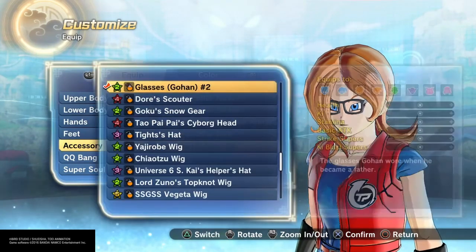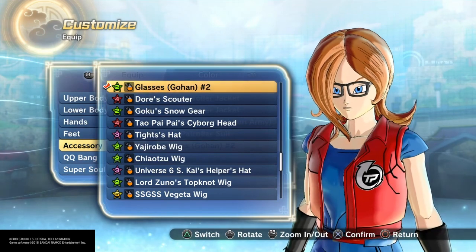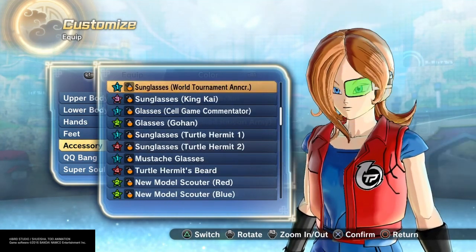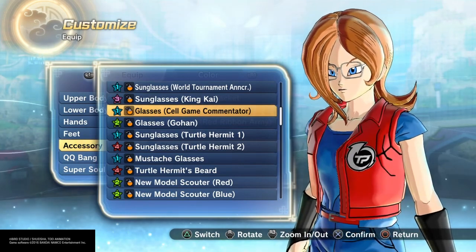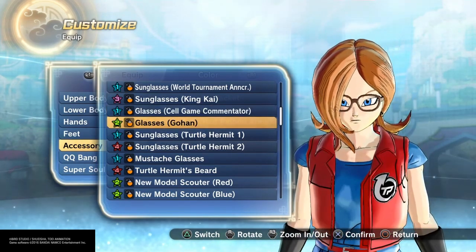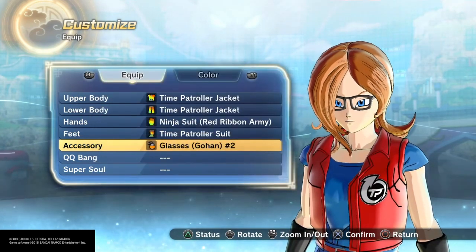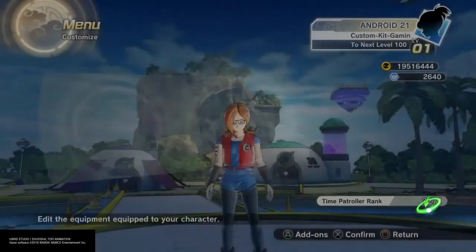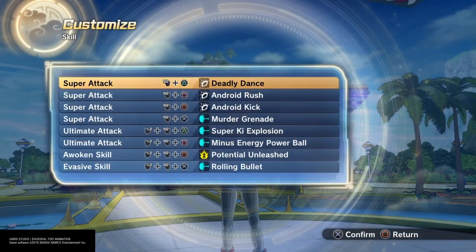Of course add the glasses. I went with brown glasses because I can't really see that clearly from the screenshot we got. Either use Gohan's or try Cell Games glasses, or the regular classic Gohan's — either way, either glasses will look great.